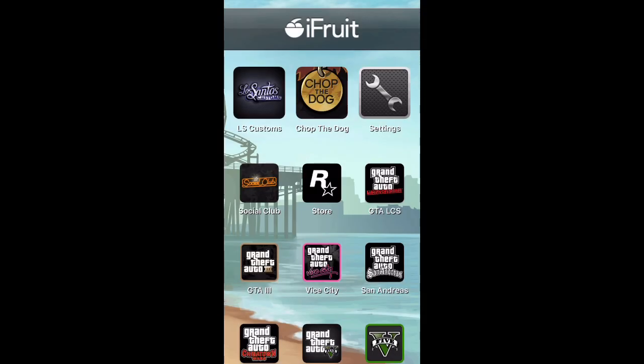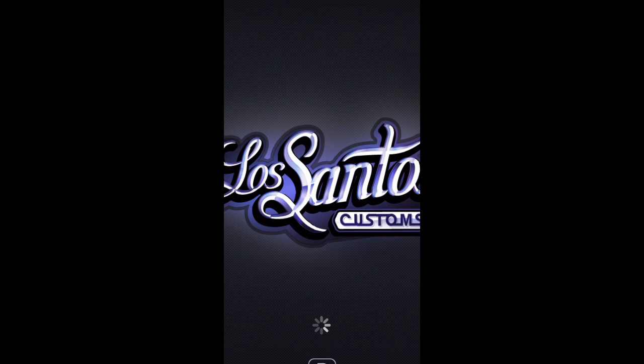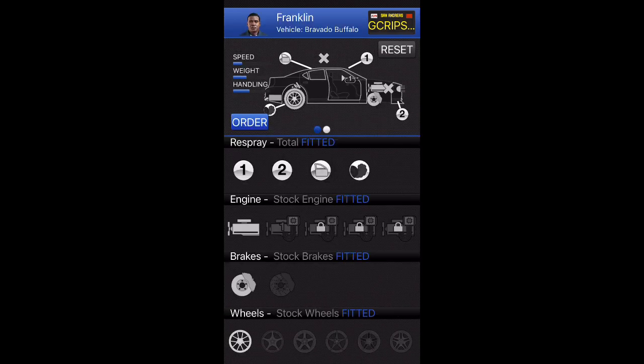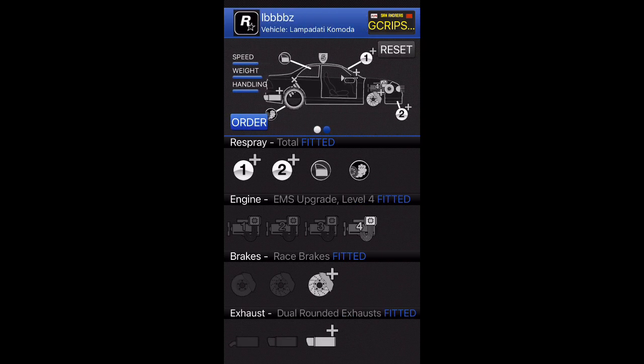Once you load in it's going to give you these options. You want to go ahead and select the first one which is going to be LS Customs. It's going to give you all this information, you can just tap through it. From here it's going to show you a garage — you want to tap on Franklin and swipe left to get to the second option.